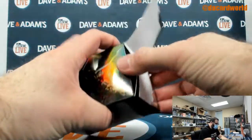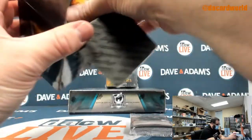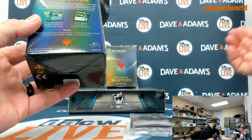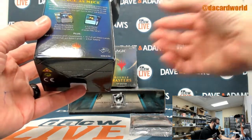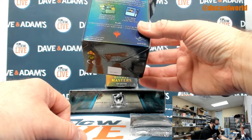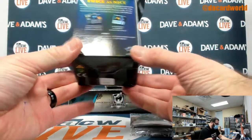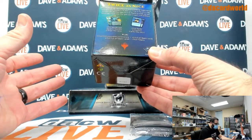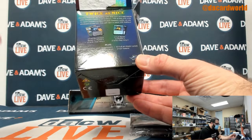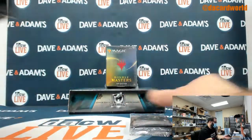Twice as nice — it's not what I said, it's on the box. So, double down on gorgeous foils. Two foil borderless rares or mythics, cards may vary, and two foil rares. Plus seventeen foil commons and uncommons, ten full art basic lands, two foil full art basic lands, and two foil tokens.